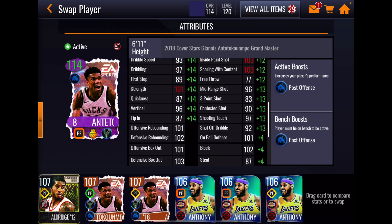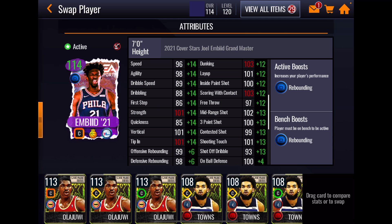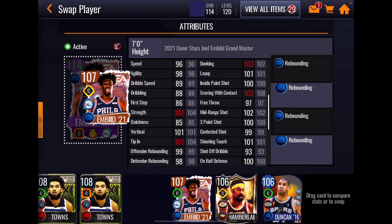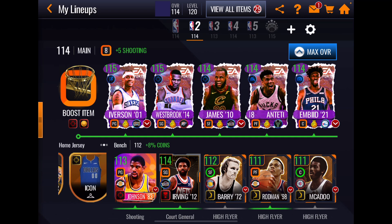Joel Embiid has a plus-six ultra rebounding boost, so with his own boost his rebounding stats are 105 and 104, with box outs of 105 and 108 — he is going to get boards, which matches my experience with him. His athleticism shows 104 strength and 101 vertical. His inside offensive game looks great, his perimeter shooting game looks great as well. Moving to defense: 100 on-ball, 106 block — very good stats. He also has decent post game stats on the left side.